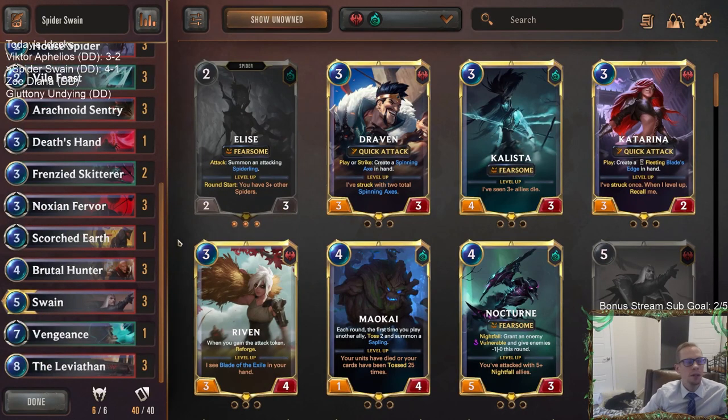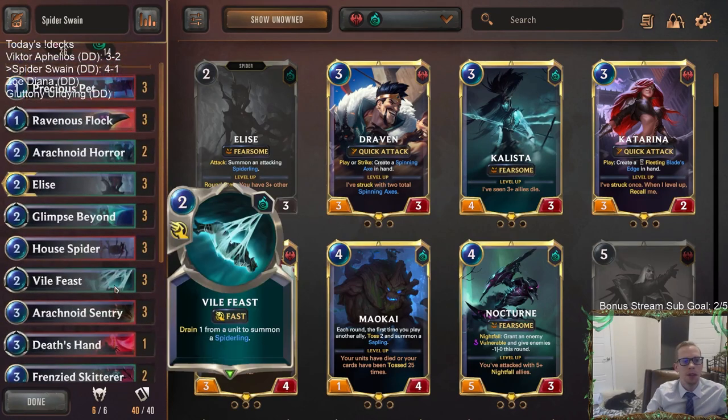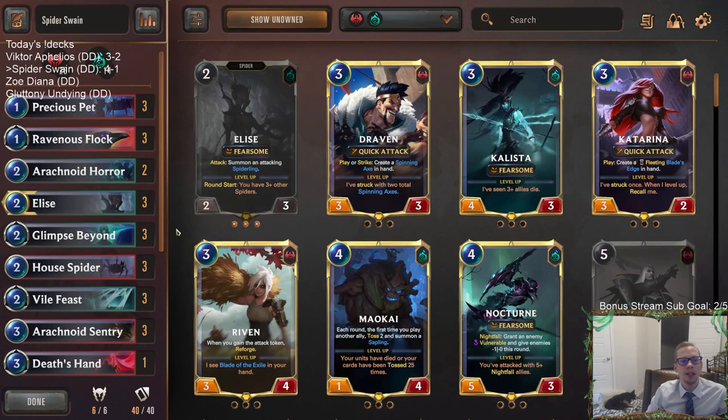4-1 overall. All five decks we played against were Targon, so we were playing against good decks. They were kind of weird Targon decks — Soraka Tom Kench you don't see too often, and I don't think that's necessarily a great matchup for us. We had a really good hand with the leveled-up Elise in that one.